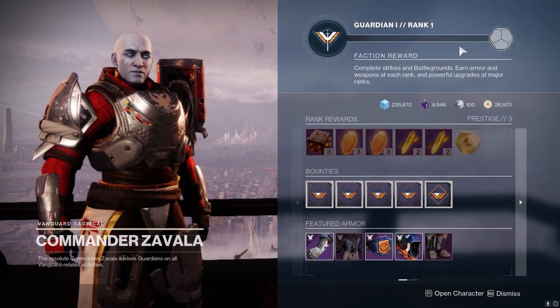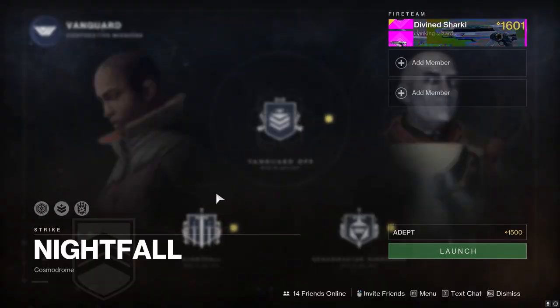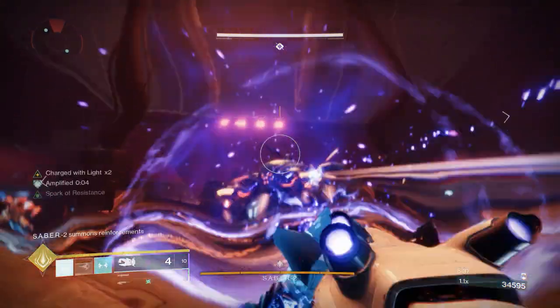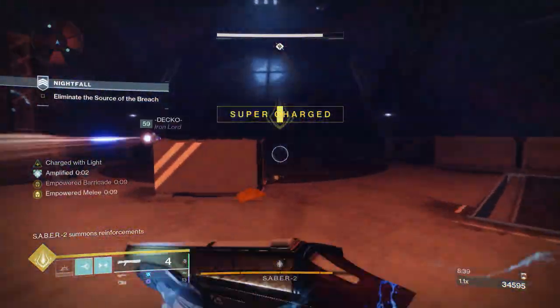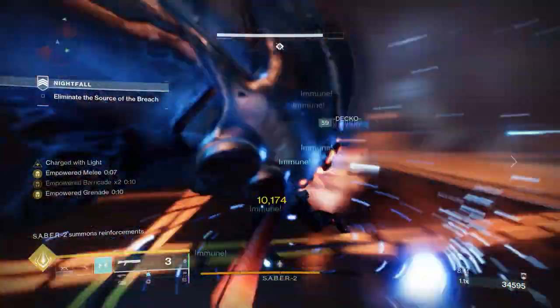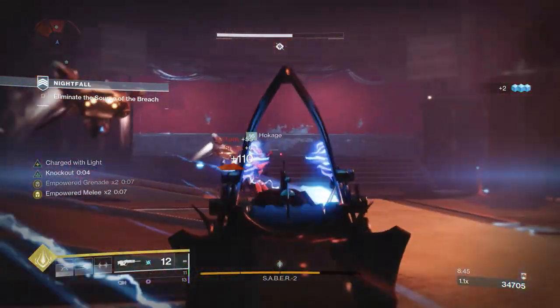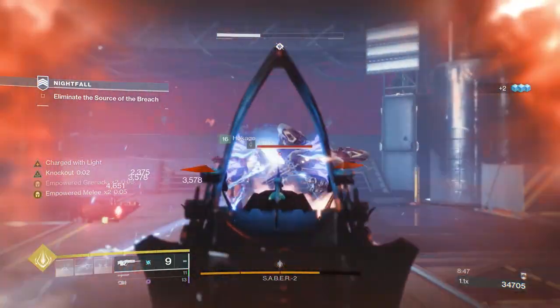You can get a rank in literally two strikes. It just so happens that this Nightfall is going to be the Fallen Saber with arc burn and of course double Vanguard rep. So this means hop on your Titan and go to absolute work beating the ever-living crap out of this Shank over and over again to get that sweet Vanguard rep, and hopefully you're able to get a Strident Whistle in the process.